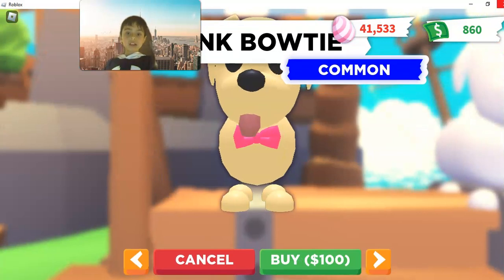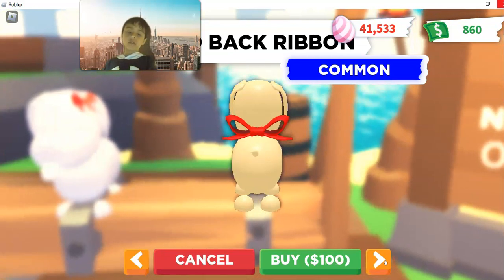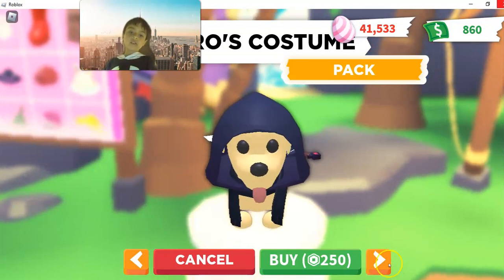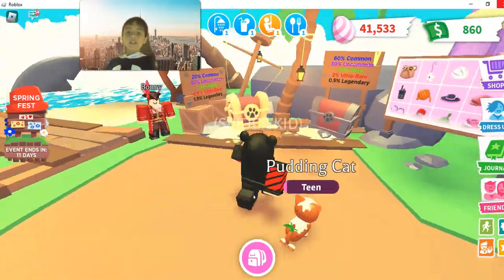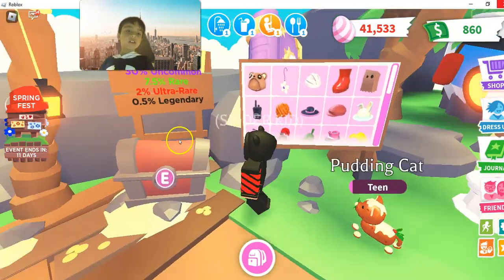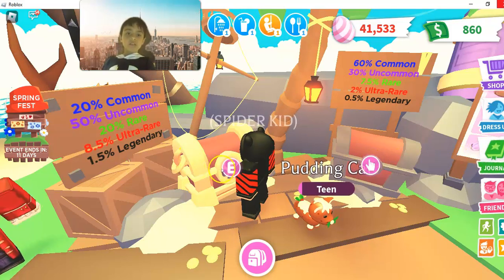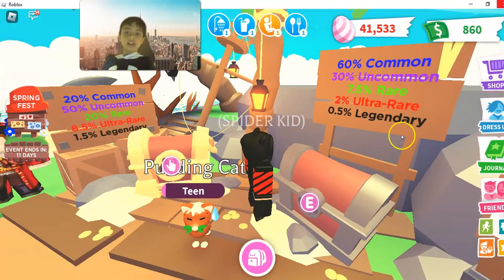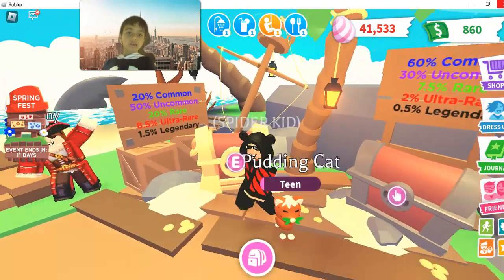And then you can buy accessories - $100, $125, $100, $250. This one costs Robux. And then it keeps repeating. If you can't decide, you can just go here or this one. I prefer this one but it's more expensive. But there's a low chance it might be a legendary - I got a legendary hat from this one or this one.